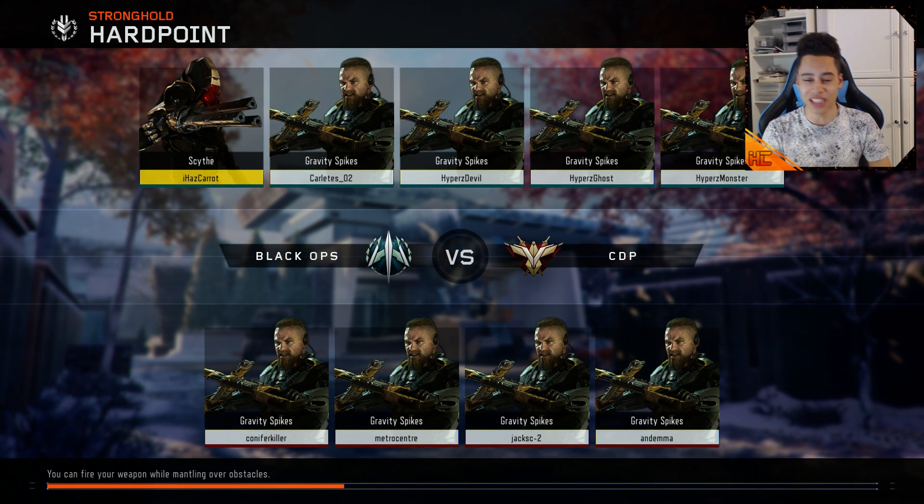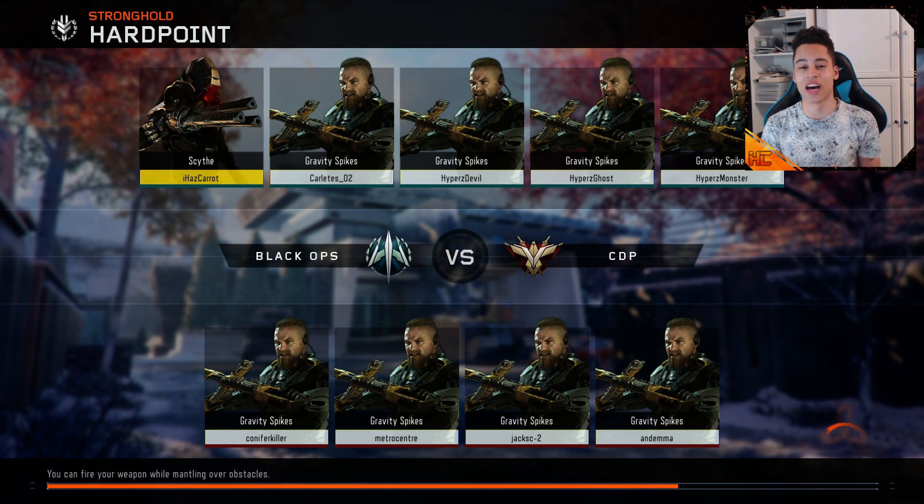When it loads you can see Stronghold Hardpoint and everybody has the gravity spikes. It does show the gamertag who was in the lobby before, but nobody actually joins when you load in — so this is just a basic locked lobby. People have made videos claiming this is an unlimited XP lobby with an XP multiplier, but that doesn't actually work. That glitch requires two controllers, and I'm not sure if it still works after the patch. If it does, I'll bring an updated video.